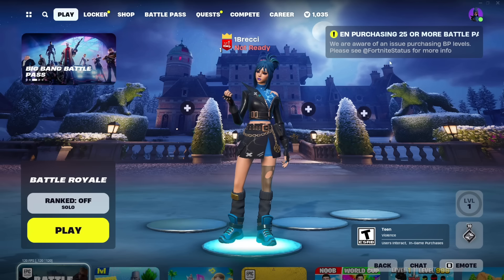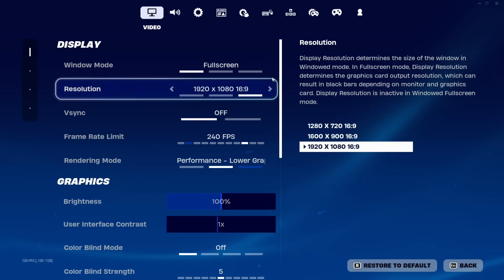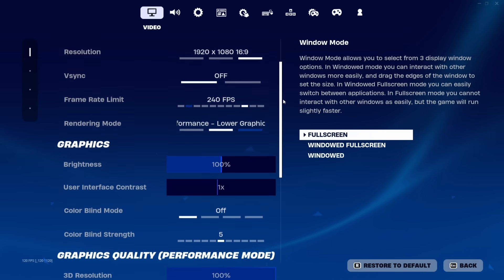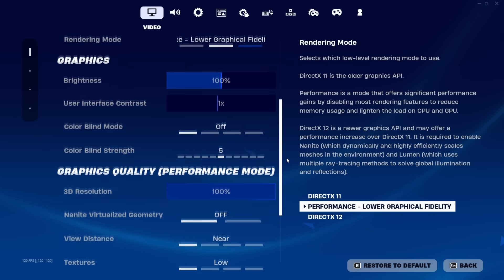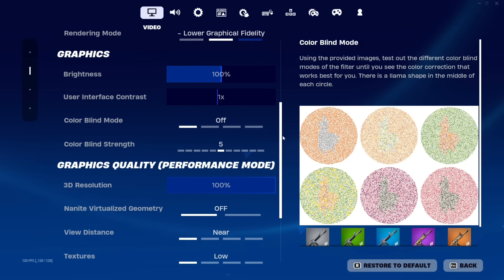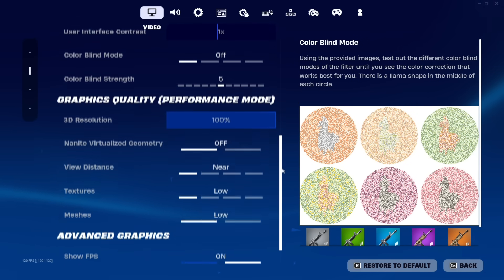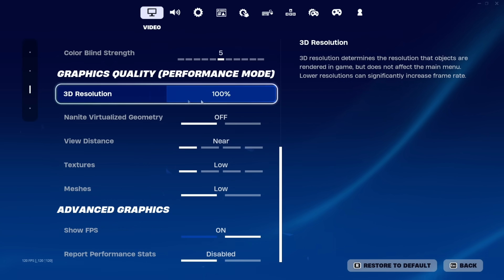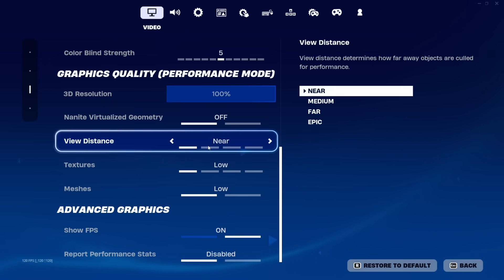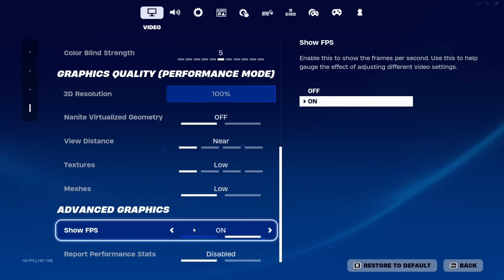Let's go over the best Chapter 5 settings right now. So let's go to settings. We play on full screen 1920 by 1080. V-Sync is off. Frame rate limit is at 240 FPS. Brightness is at 100%. I do not use any colorblind mode. For graphics quality, I am on performance mode and my 3D resolution is at 100%. Everything else underneath would be off, near, and low. My show FPS is on.